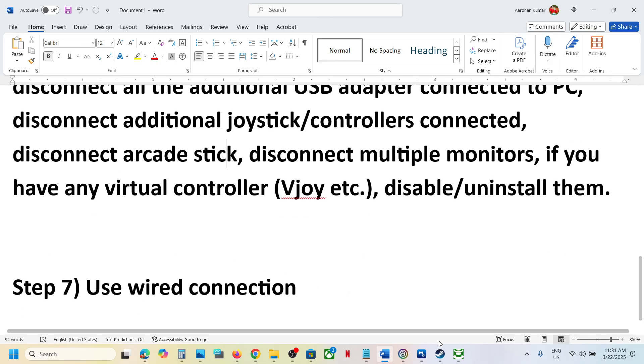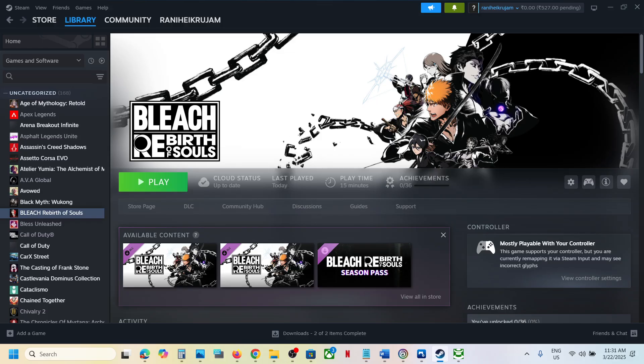If nothing is working, use a wired connection — connect your controller using the USB cable, launch the game, and check. One of the steps shown in this video should help you get the controller working with the game. Thank you so much for your time, please like this video and subscribe to my channel.